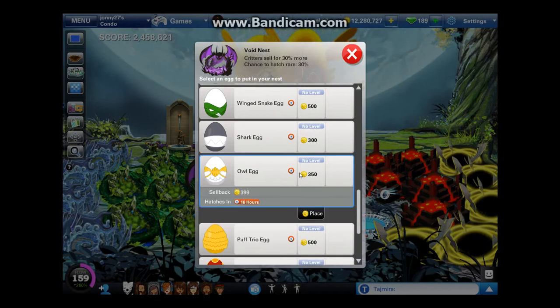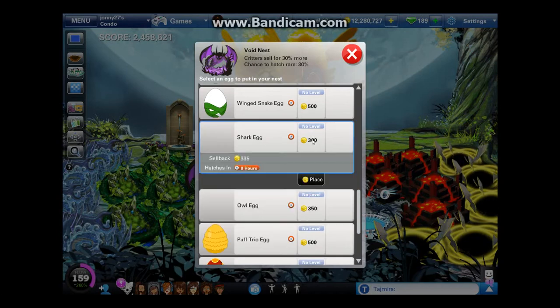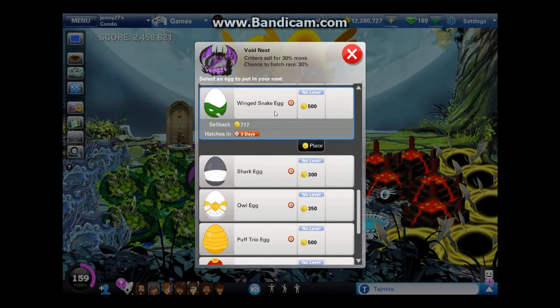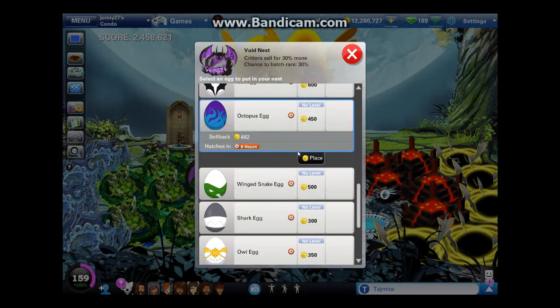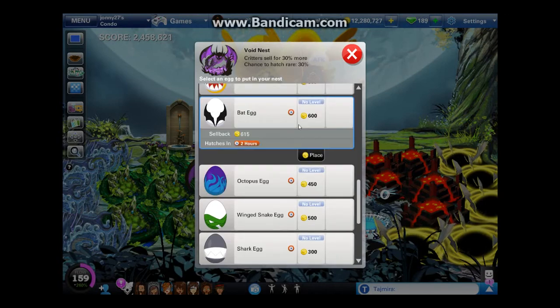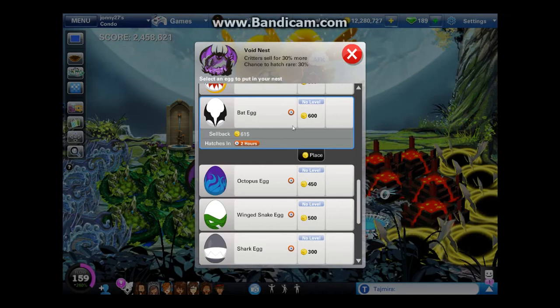Onto the owl egg: profit of 49, profit per hour of about 3. Shark egg: profit 35, profit per hour of about 4.375, which is higher than the owl egg. Winged snake egg: profit of 217, profit per hour of about 3. Octopus egg: profit of 32, profit per hour of 5.3 — that's the highest profit per hour yet. But wait until you see the bat egg. The bat egg has a profit of only 15 — the second lowest total profit so far — but it has a 7.5 profit per hour, because it's only two hours to hatch and sell. This egg is definitely one of the better ones since it only takes two hours and you get 7.5 profit per hour.